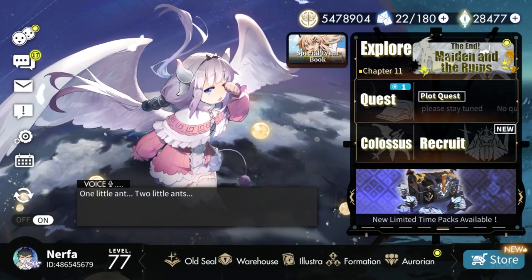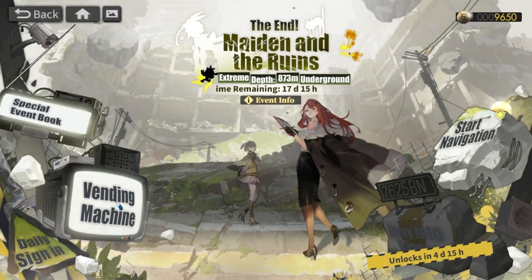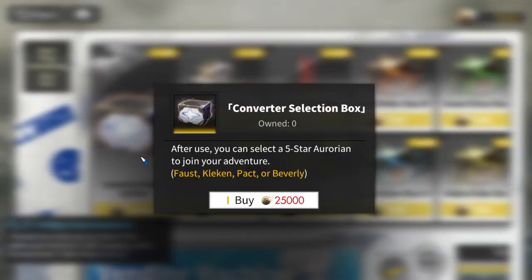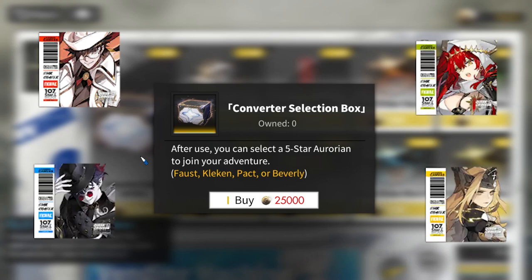Inside the Maiden and the Runes event there is a vending machine where you trade your event coins. Inside there is a converter selection box where you choose four units: Faust, Clacken, Pack, and Beverly. These four units are incredible and very strong — they are almost crucial to building a mono team. Without converters you can hardly do a lot of damage, but with converters you can normal attack more, do chain combos, and do aurora time.